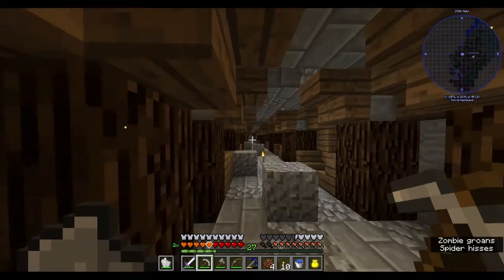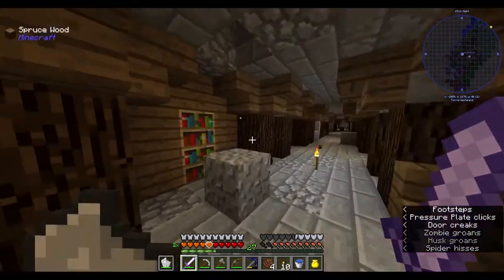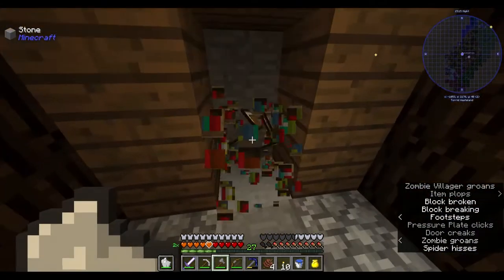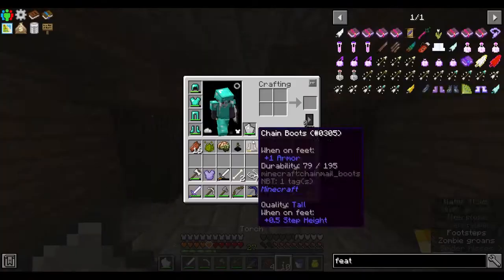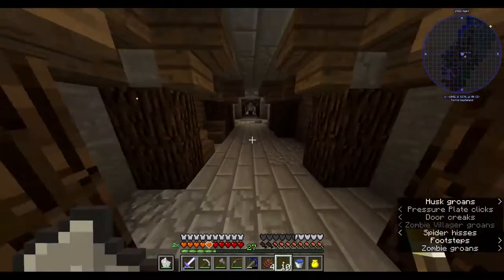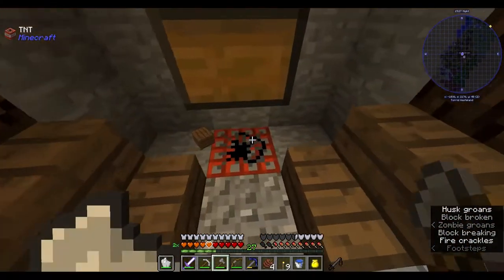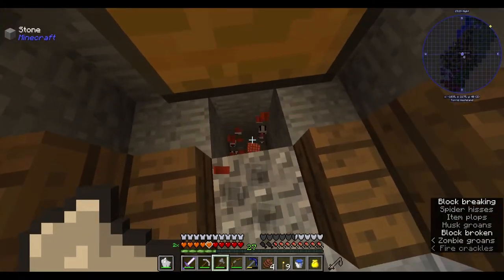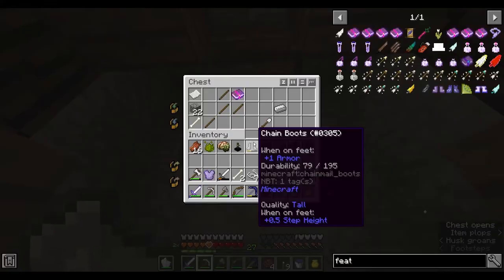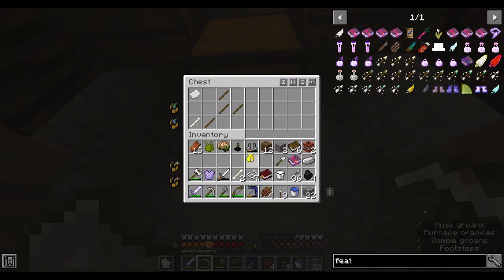Wait, that's not a mob, is it? I'm also gonna steal all the books because I'm gonna need to make an enchanting room sometime in the future, so I might as well keep them. Let me just make sure this is safe — that was not safe. I'm gonna get the cobblestone because I'm gonna need blocks.